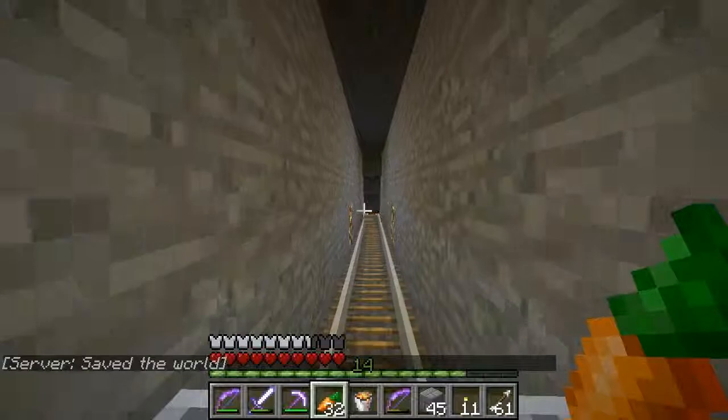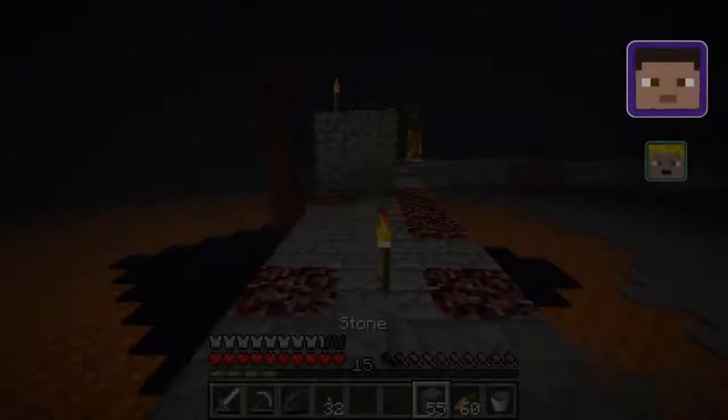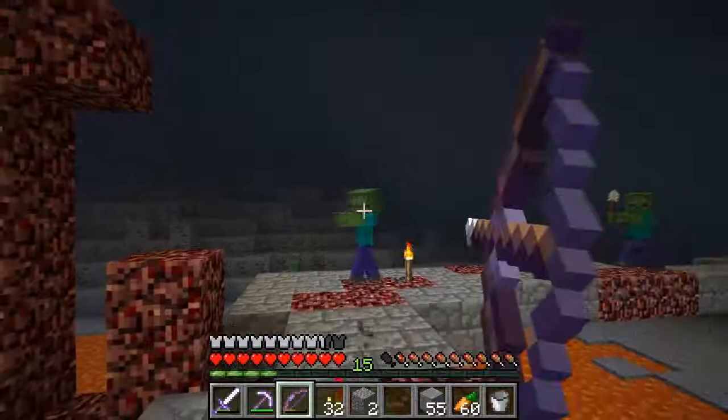We're going to be heading over to Rumbling Cavern today, and we're going to be checking out that path we saw. I'm very nervous around here — look at all the mobs. Ow! That is not fair. It wasn't a flaming arrow from me — I didn't even shoot, and I don't have flame on my arrows either.